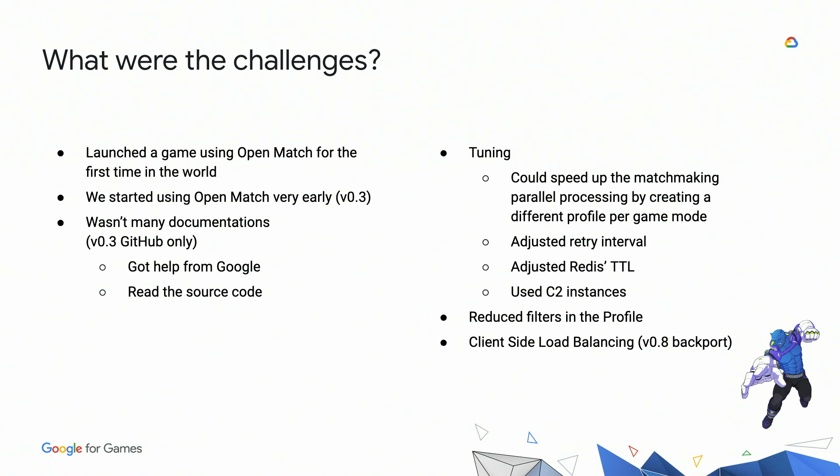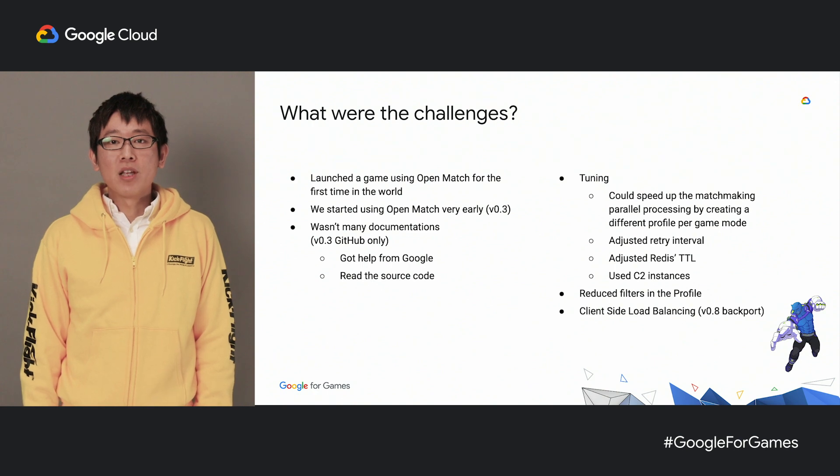Here are a few challenges we faced with our game. We launched a game using Open Match for the first time in the world. We used very early versions starting from version 0.3 of Open Match, and back then there wasn't much documentation, so we read the source code with help from Googlers. Here are some tuning steps we performed on Open Match for Kick Flight: parallel processing by splitting profiles — a match profile is Open Match's representation of a match specification, and for example, processing is performed in parallel for each game mode. We also adjusted the retry intervals — if the retry interval is too short, the load on the Redis server will increase; increasing this interval can reduce the load on Redis.